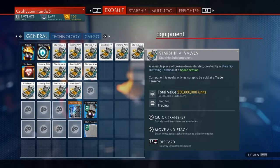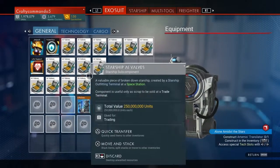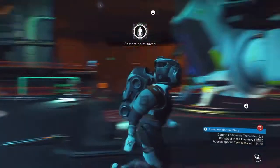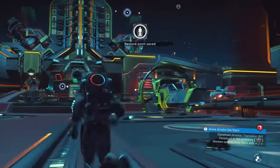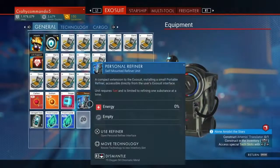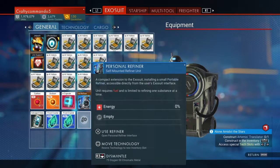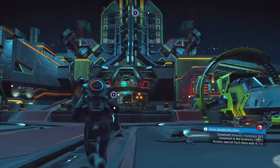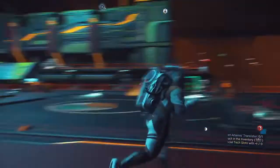Hello everybody, if you want to get an inventory like this, I'm going to show you how. First thing you're going to need is a personal refiner, which can be bought somewhere over there in the Space Anomaly, which is where you need to be for this glitch.